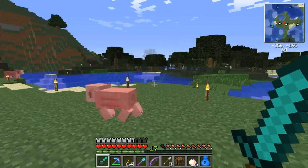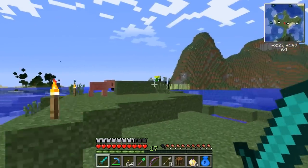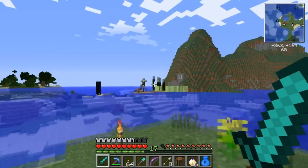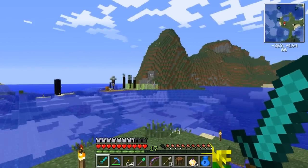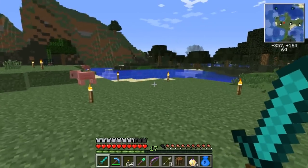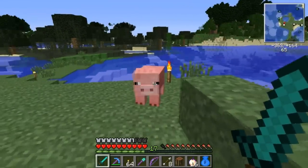Hey there, Gray. We're back in the world of Technic, and I'm still scared. Well, there's not much to be scared about — we're not even over where all the scary stuff is. We're on a nice little island with pigs. They're not scary at all. I mean, look at him. He's cute. He's adorable.